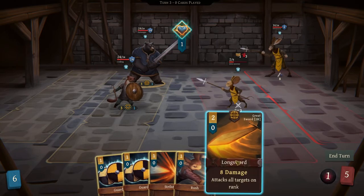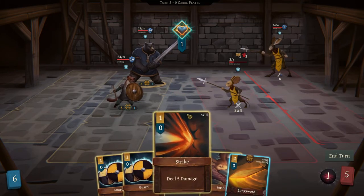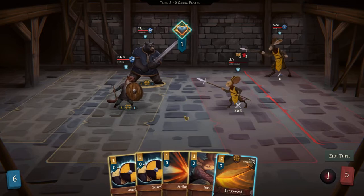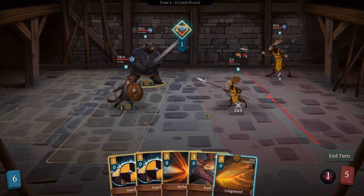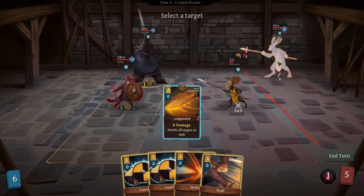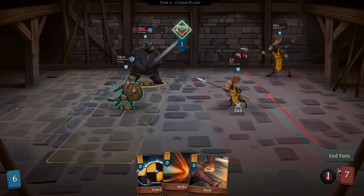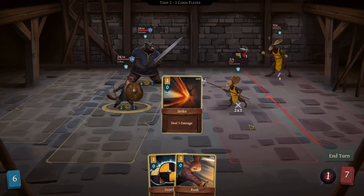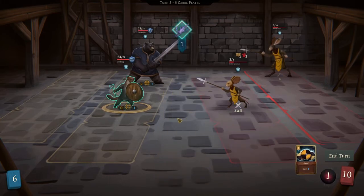We've got a longsword that hits an entire rank, so if they were both in the same rank it would hit both. We've just got some basic attacks and blocks, so we'll go with that. The bleed will kill this guy, but since he's acting, he won't take bleed damage this turn — he'll take it next turn. So we might as well pound on the rabbit in the back. The basic strikes are always five regardless of weapon. We can do two for eight damage.